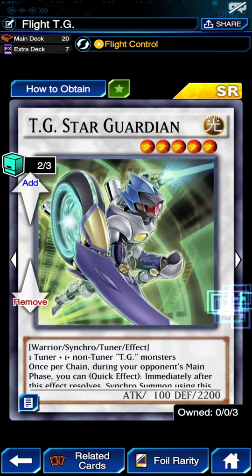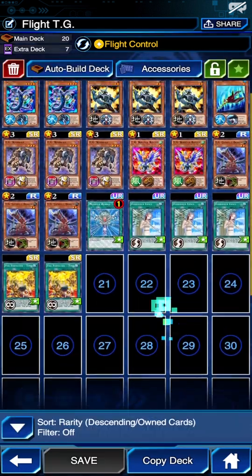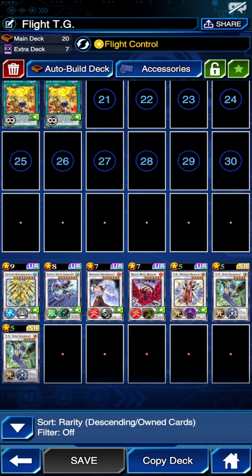I did decide to switch the Burb for another Star Guardian. I felt like having more Star Guardians was the way to go — maybe I wouldn't be playing the second Star Guardian if I was playing the third Screw Serpent, but I felt like I needed it more than the Burb. The rest of the extra deck is pretty standard: Quarion, DG, Quarion Hama, Squire, Black Rose, and DG Wonder Magician, which is actually pretty nice.